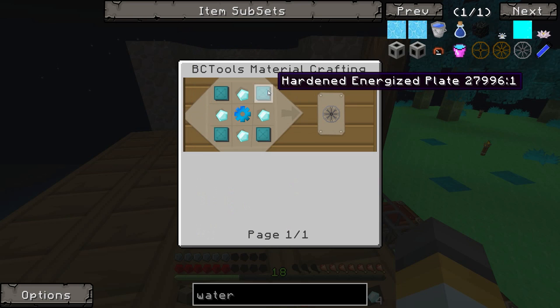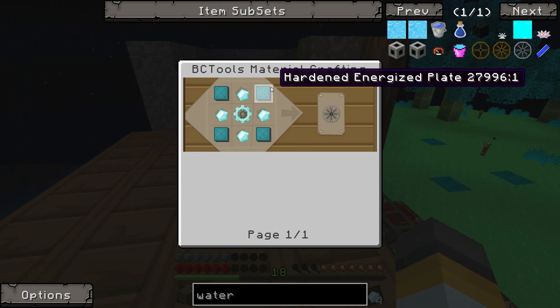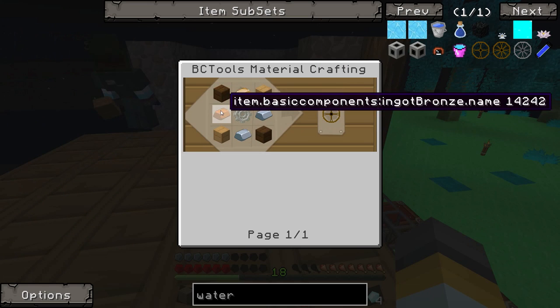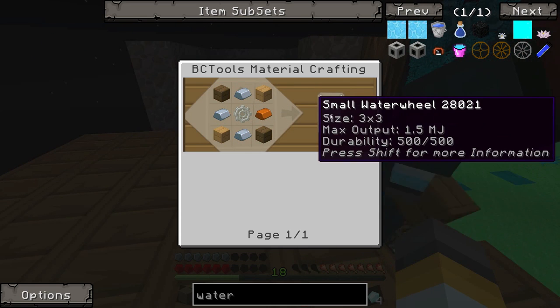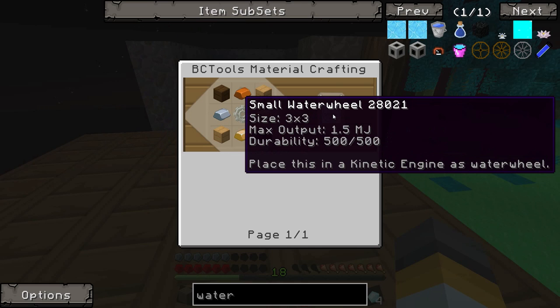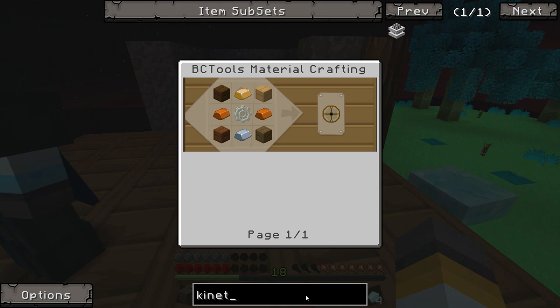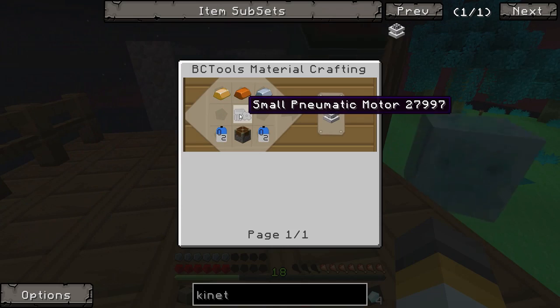We can make different sized water wheels - small, medium and large. The large ones need four diamonds and a diamond gear. We've got lots of diamonds. A small one we can do with just wood and iron. We can make a small one and that should power our basic machines quite easily. Place this in a kinetic engine as a water wheel - so that's how you make a water wheel. A kinetic engine uses those pneumatic motors.